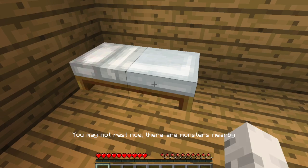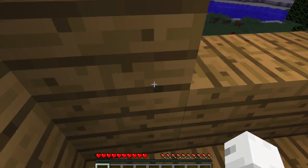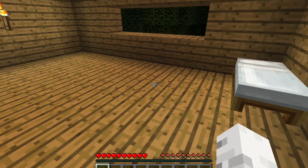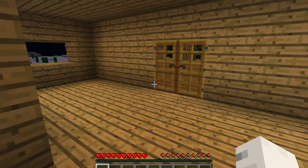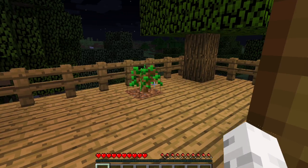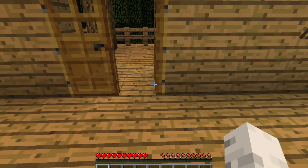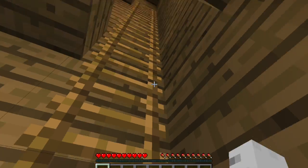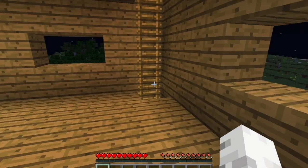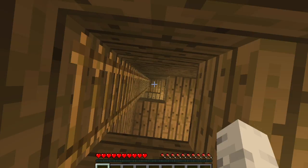I'll just take you through our house tour. This is actually the second floor — it's kind of like my bedroom and I'm planting some trees out here, though they're probably not going to grow. This is the third floor — it's kind of just a small room. And then this is the attic, so there's no windows. I don't know what I want to put up here, maybe some books or something.